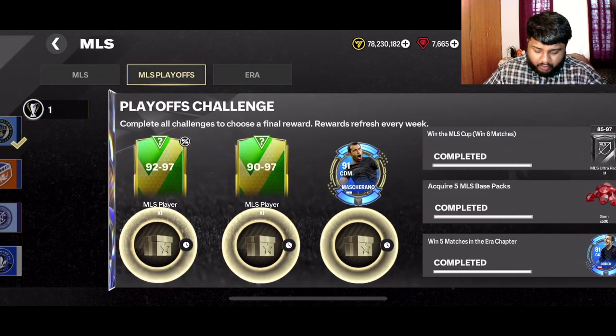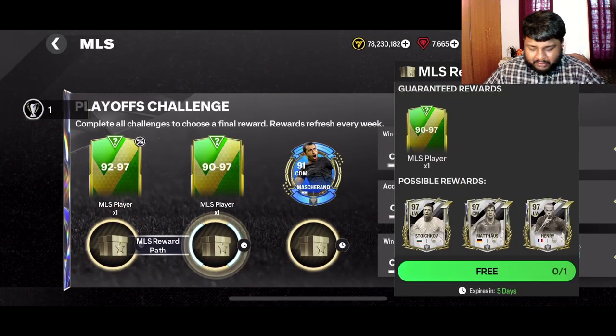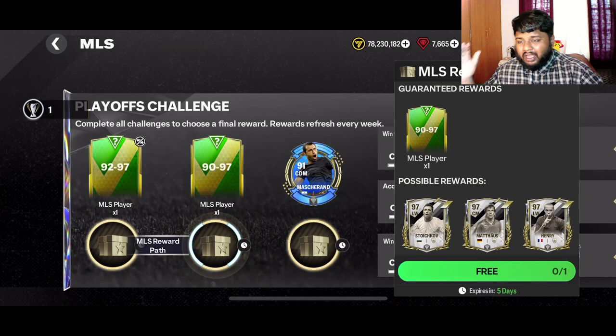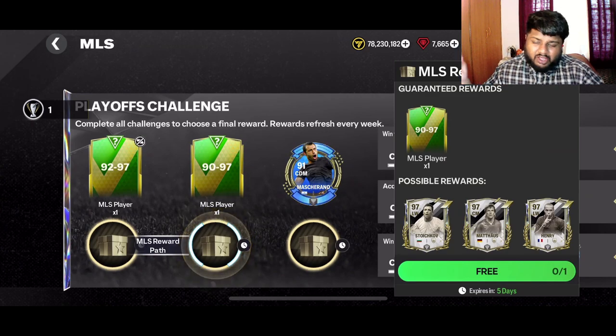Now we'll open this 90 to 97 exchange and hopefully get a massive icon or a good player to sell and make some coins. I am trying to save coins to get CR7 — I love the guy and I need him in my squad. I just have the 86 rated version right now.